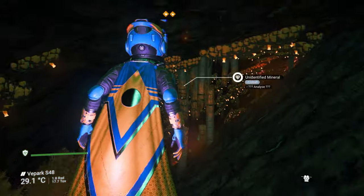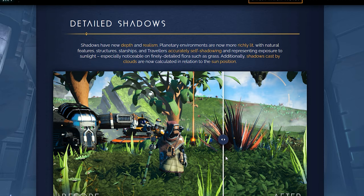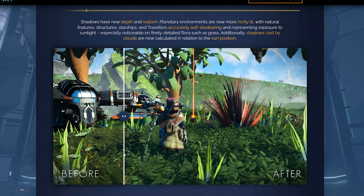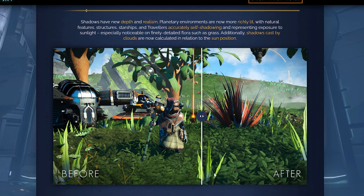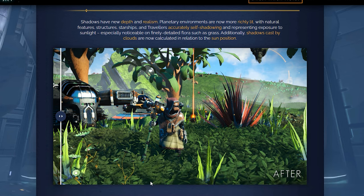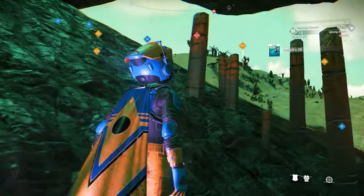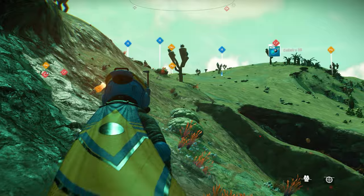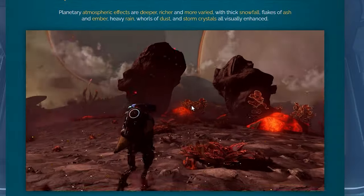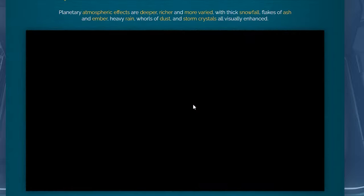For general engine improvements, the shadow rendering system has been reworked to take advantage of screen space shadowing techniques, resulting in more richly lit planets and more accurate and more detailed shadows. This is a huge upgrade — it feels a lot better, especially on planets with really dense flora and fauna and harsh light. Distant planetary objects now look slightly more detailed and realistic. I need to test this on maximum settings; I still have some load-in and load-out with distant objects, which could be down to my system not being top of the line.